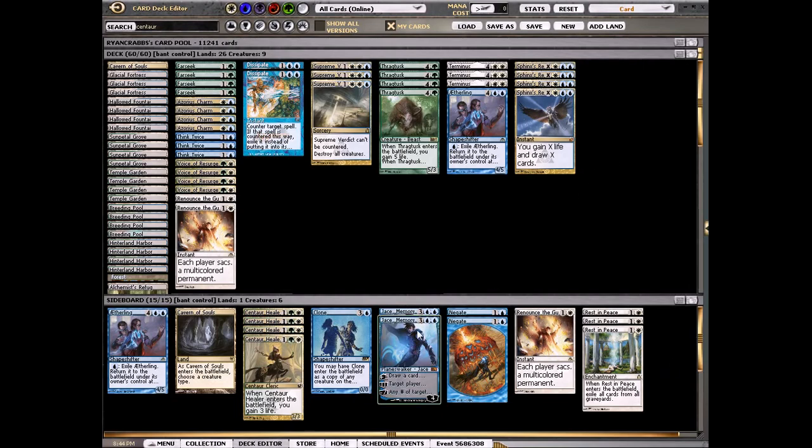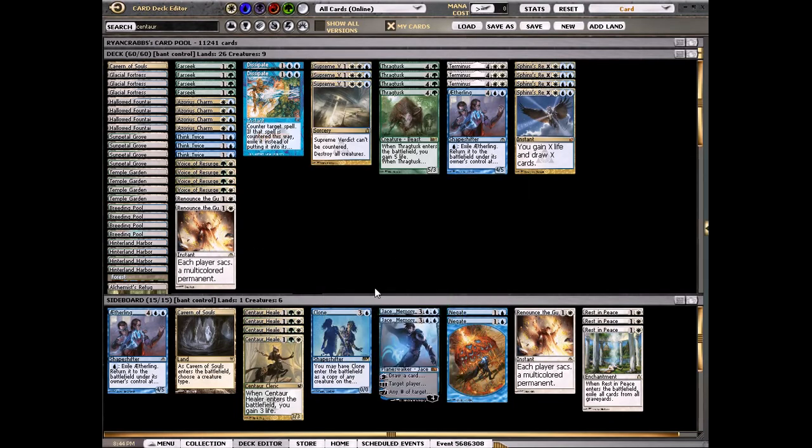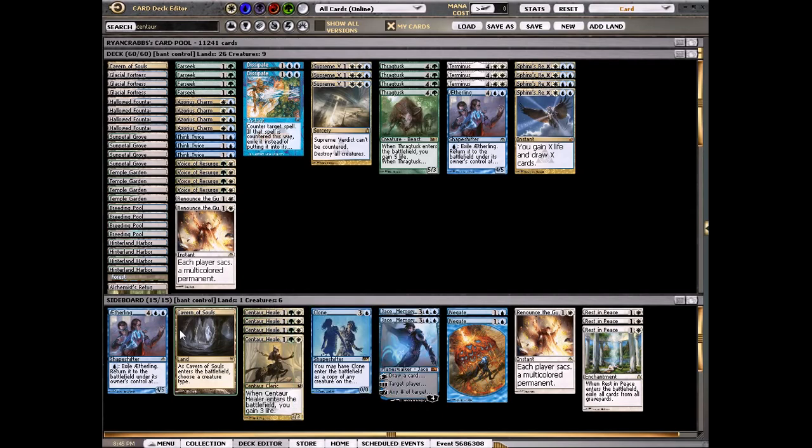I can usually finish them off with a Jace, Memory Adept. When they're not gaining value, sometimes it's hard for them to kill a planeswalker if I have a couple wraths. So we have two Jaces for that matchup and also control. Then a Clone that's good against Junk and Jund, and Cavern of Souls, Negates, and another Aetherling for control.